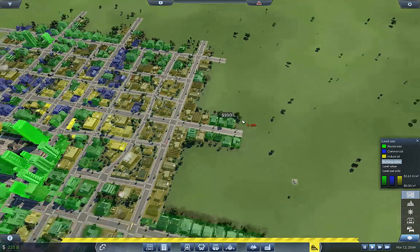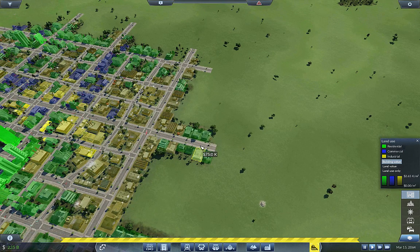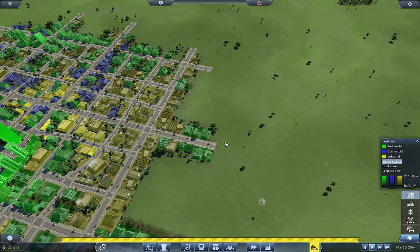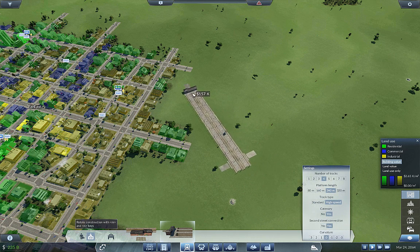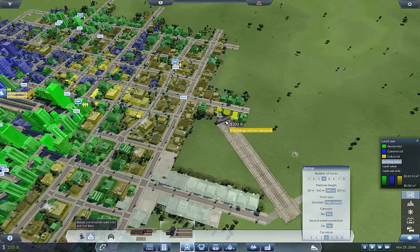I want a good station right in here. I'll do a 4-track 240 high-speed second street connection because I want to cover as much as possible. That's not covering very much at all.